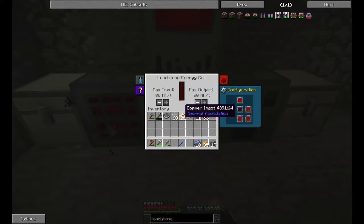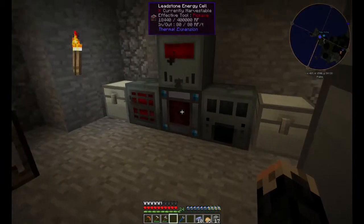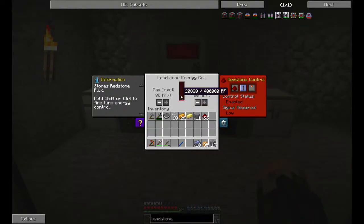This will give us a little bit more of a buffer for our machines — another 400,000 RF. Each of these holds 100,000; this will hold another 400,000. More importantly — I thought you used to be able to charge things with the energy cell, but I guess not. I may have to make an energetic infuser.